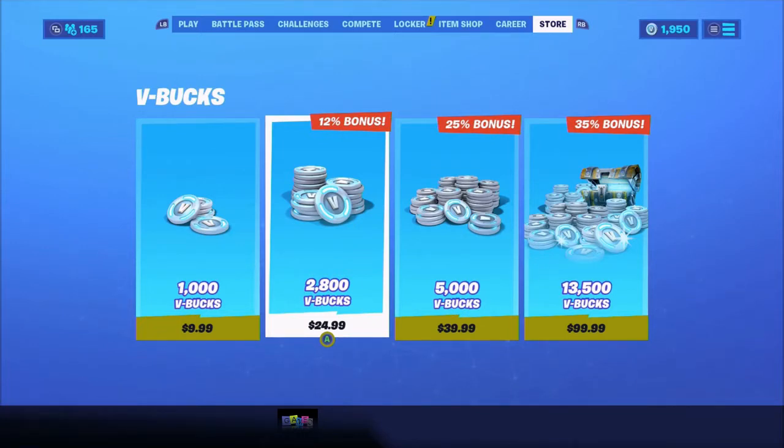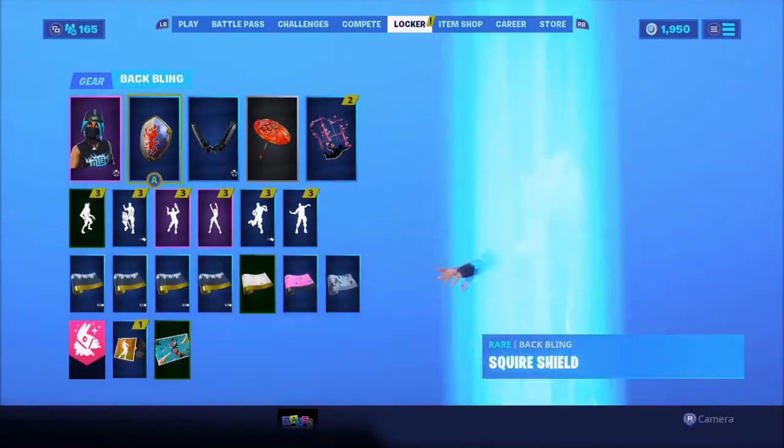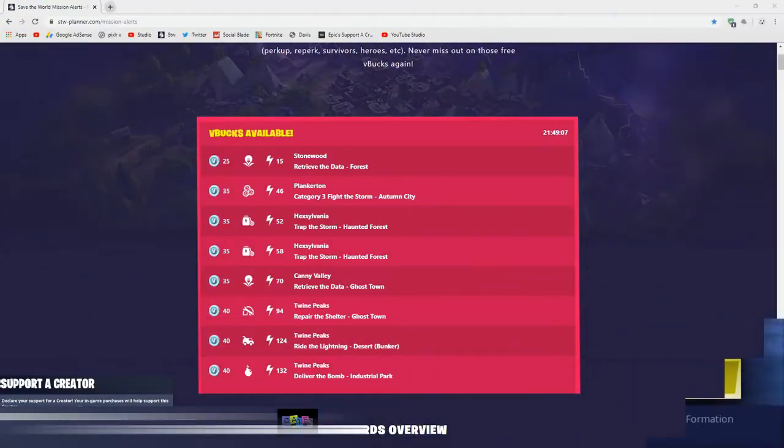Turn off your console and turn it back on, then sign back into your account. Once you've done that, go back on Fortnite and your V-Bucks will be there. As you can see I have 1,000 V-Bucks — 1,950 — and I got 1,000 for absolutely free because I did this method. What you can do with this is go into the item shop and buy anything you want. I hope you enjoyed this video; if you need any help comment down below.